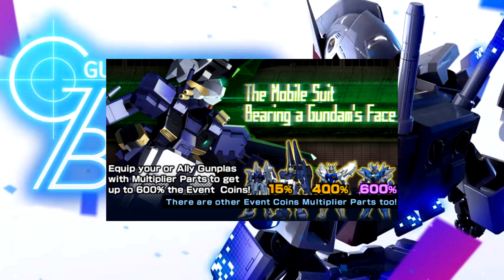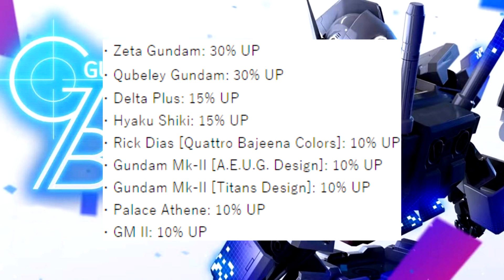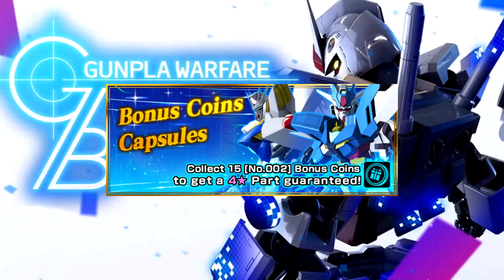Just like the last event, other machines are getting a boost too. Outside of the banner units: Zeta at 30 percent per part, Qubeley at 30 percent, Hyaku Shiki at 15, Rick Dias at 10, Gundam Mark 2 at 10, Palace Athene at 10, and the GM2 at 10. Also just like the last event, you can get another guaranteed four-star rate-up part after rolling enough times. They haven't published the numbers yet, but if it's the same as last time you'll need 22,500 horror chips for a guaranteed. Anyway, that's going to be it for me until the patch drops — peace out, see you in the next video.